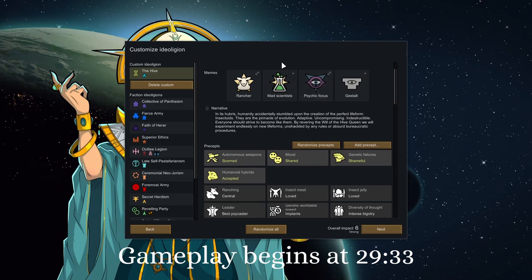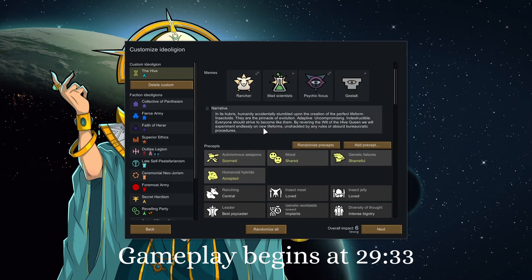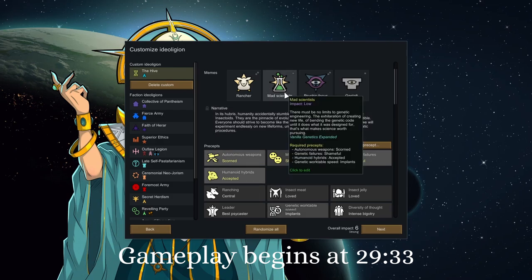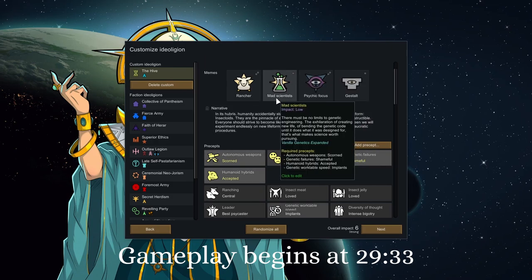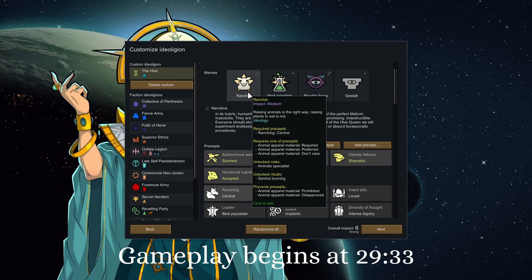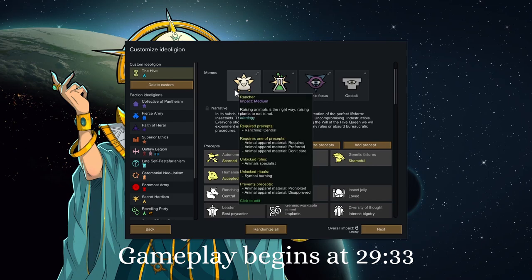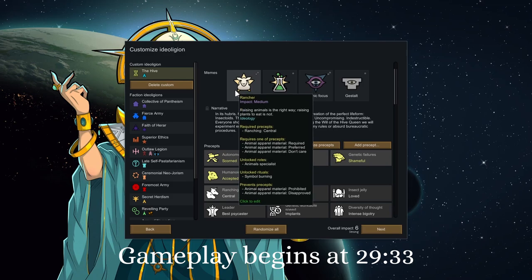Mad Scientist, added by Vanilla Genetics Expanded — there was another option called Careful Experimentation where they accept all genetic failures, but no, we're into mad science. We're going to be creating sheep people, bear people, bear snakes — just bear everything. I wonder if this is compatible with the Joris mod, because that would be crazy and very fun. Then we have Rancher, because we can't grow, so I wanted the bonuses to taming, training, and harvesting from animals.